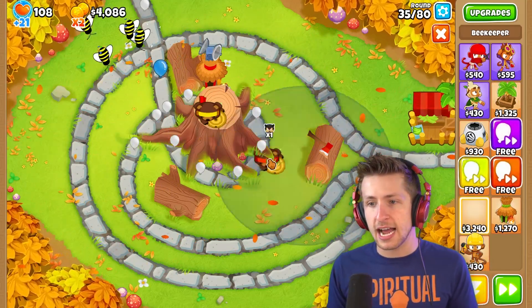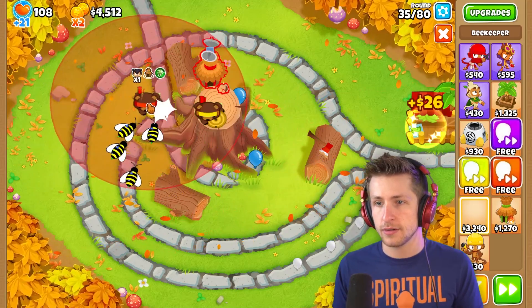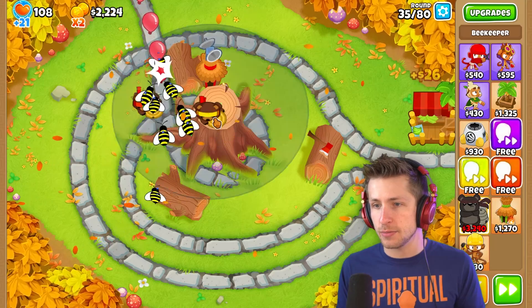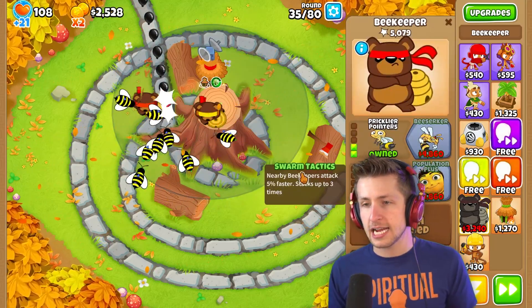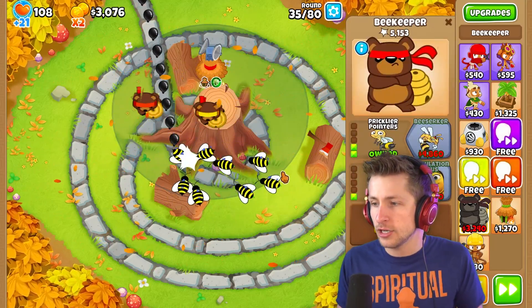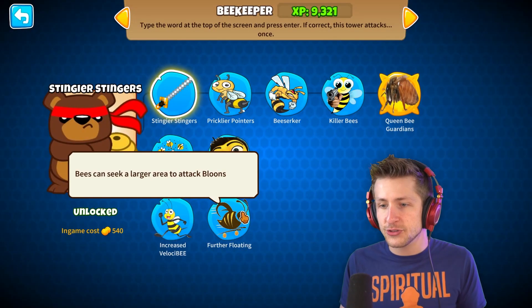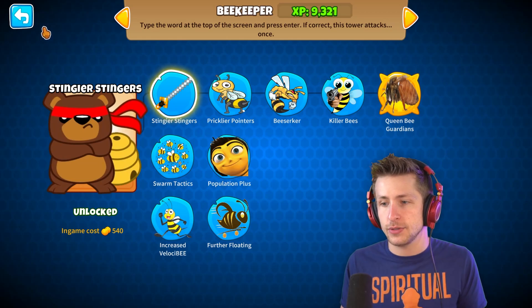I think I have to get another beekeeper. There we go, now we have — look at this — army beekeepers. Stacks up to three times, that could be pretty nice. I kind of want to do bees move faster. Bees can seek a larger area to attack balloons.